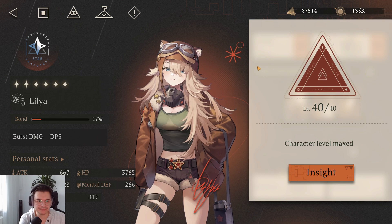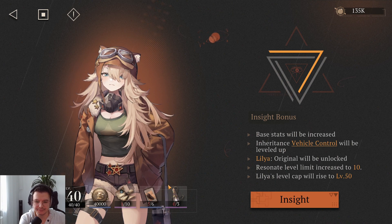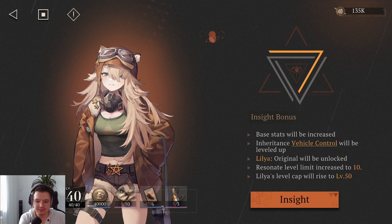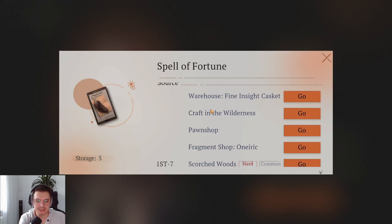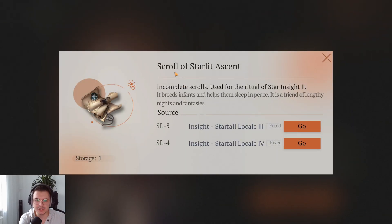The character is now maxed to level 40 and we want to get her to insight 2. So we are clicking here on what is needed. We need Sharpedonti - we have enough. But we need a couple of other things: we need the scrolls, which you can find from the insight dungeon, and we need a couple of other resources. Let's start off just by doing the scrolls.